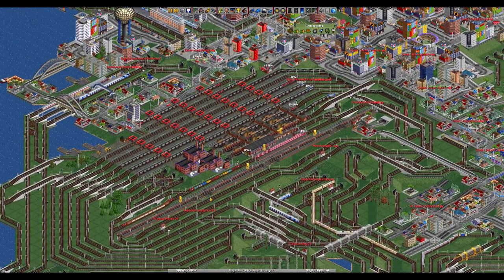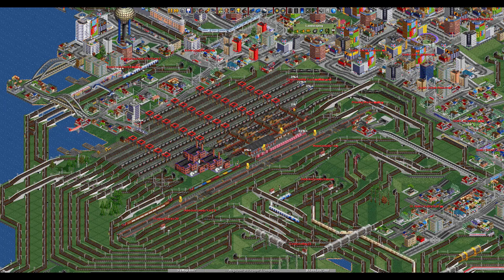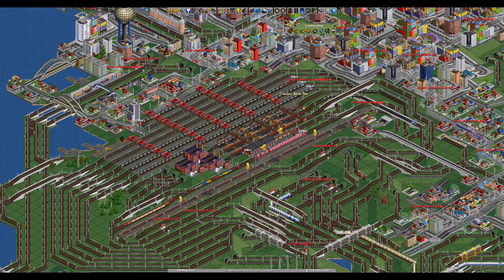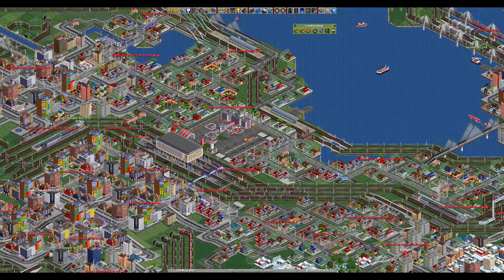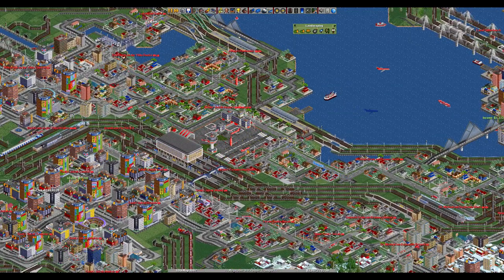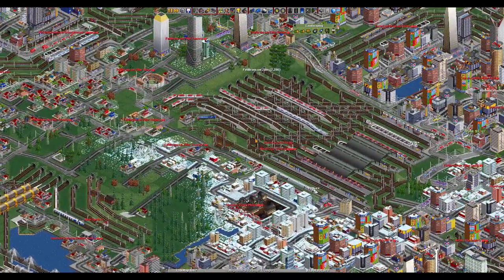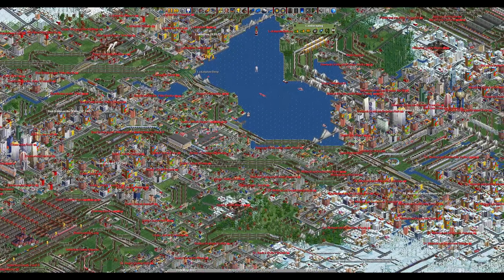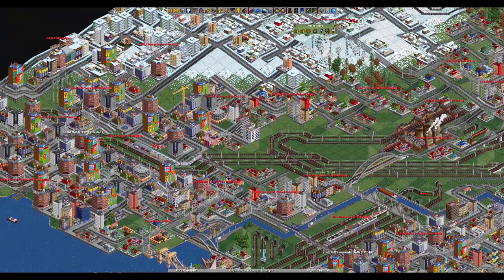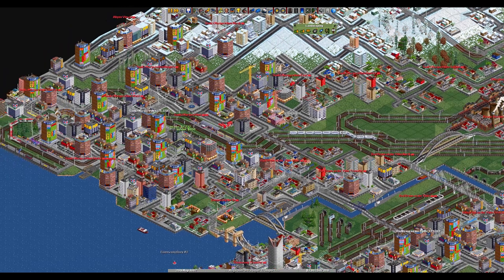Over here is a big coal transshipment yard. There's a whole lot of short coal trains that come in from various coal mines in this area which discharge their coal into this transit yard. Then there's a whole bunch of long coal trains which load up here and take it halfway down the map to a power station. Over here is the main city airport, which has its own big airport station that connects up to the main station. As you can see, there are just loads of other suburban lines everywhere. There's also a big tram network — all the big cities have tram networks.